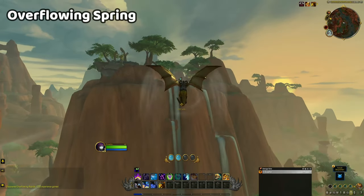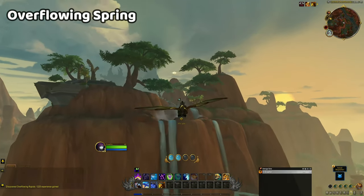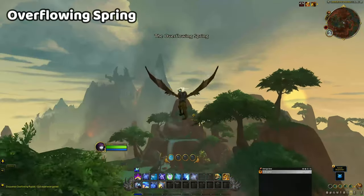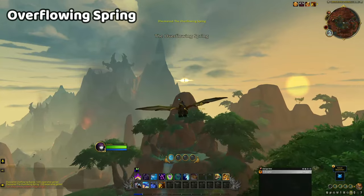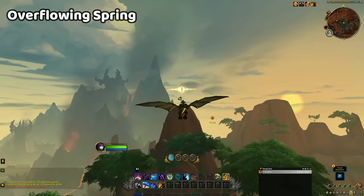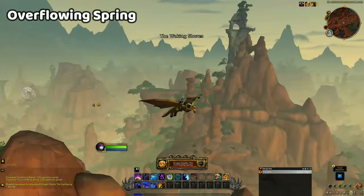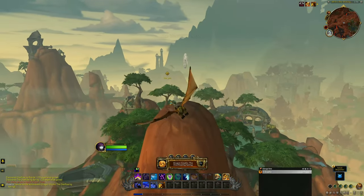The glyph at the Overflowing Spring can be found right at the top of the highest cliff in the area. Once you're up in the springs, simply recharge your vigour if you need to and use Skyward Ascent to get to the top of the cliff. Take a break there if you want to gather more glyphs straight afterwards, as your starting point will be nice and high.